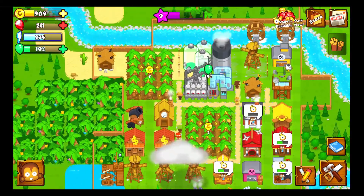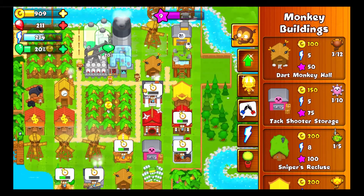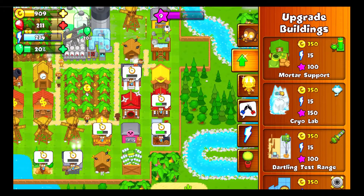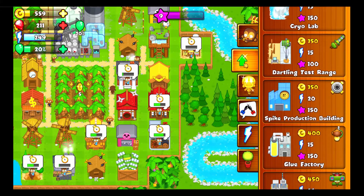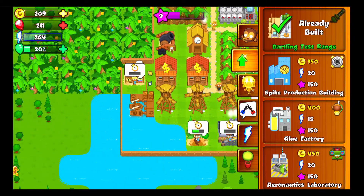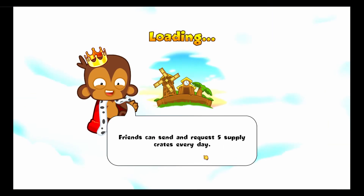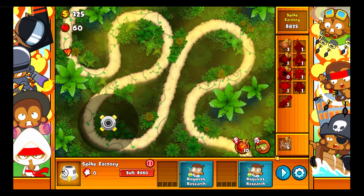I don't know if I want to do Monkey vs. Monkey — it could be fun, but I actually need to do that dart monkey mission. Dart monkey takes up so much space though, so I'll put that on hold and buy the upgrading stations first. I'll need them eventually, and it'll be useful. Oh, this is the same map as the first hard tile we did — now it should be a lot easier.